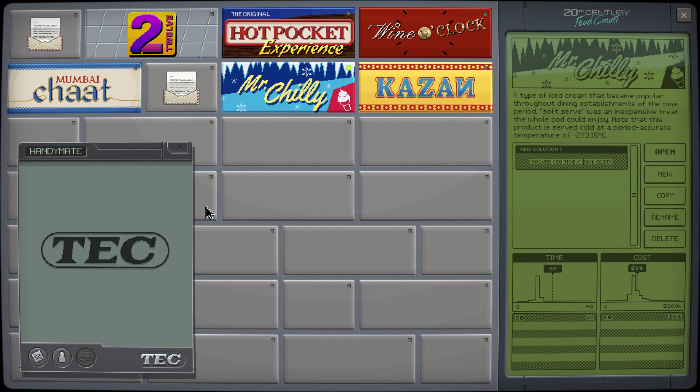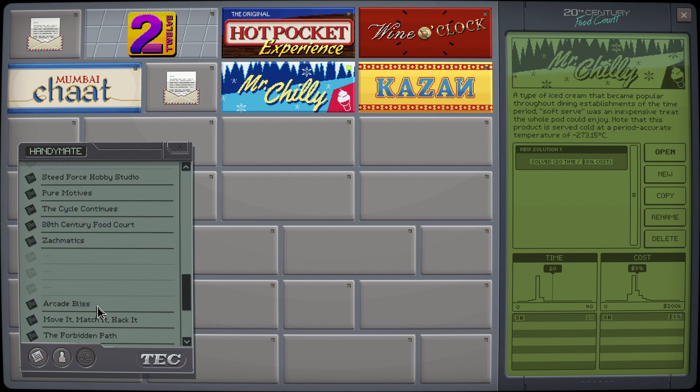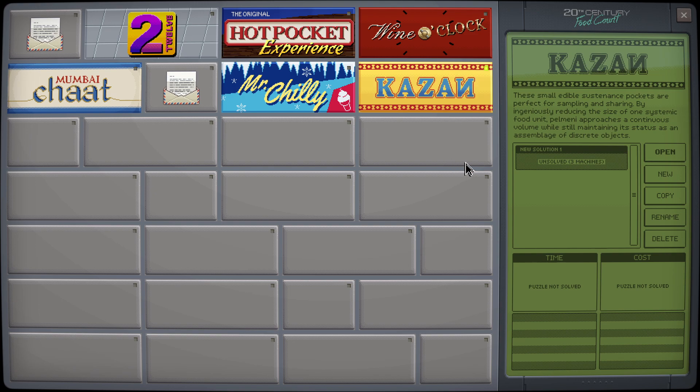What's up next? Kazan. Also a Handymate entry, it turns out. One of the things people always talk about when they see old computer games is how quirky they are, how much personality they seem to have, how unrestrained they feel despite all of the huge technical limitations the creators were dealing with. Maybe one reason it was like that was because there just wasn't anyone to stop you from putting whatever you wanted into the game. Zach Maddox being a case in point. This is a cute bit of meta-commentary. These small edible sustenance pockets are perfect for sampling and sharing. By ingeniously reducing the size of one systemic food unit, Palmeni approaches a continuous volume while still maintaining its status as an assemblage of discrete objects.